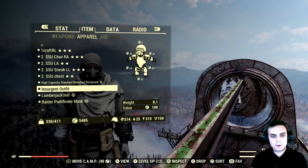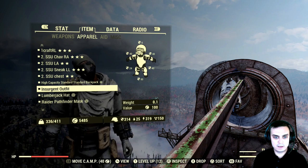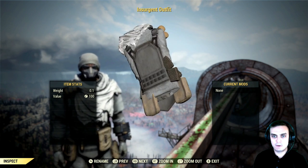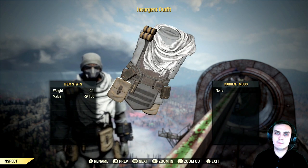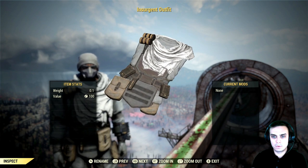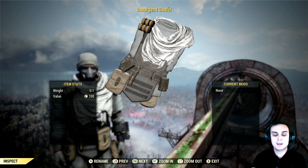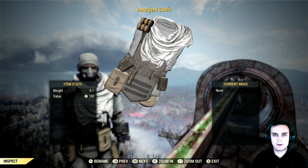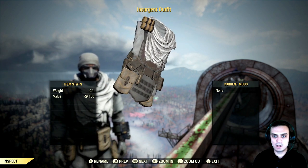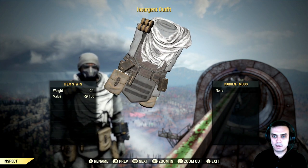In today's video we're gonna take a look at a couple of outfits. The first one is the insurgent outfit. This outfit can be acquired only from a limited time event — the treasure hunt event — where we had to kill the treasure hunt mole miners, the legendary guys who would run away. They would drop the mole miner pail, and we would unlock those pails and have a chance of getting the plans for this outfit.